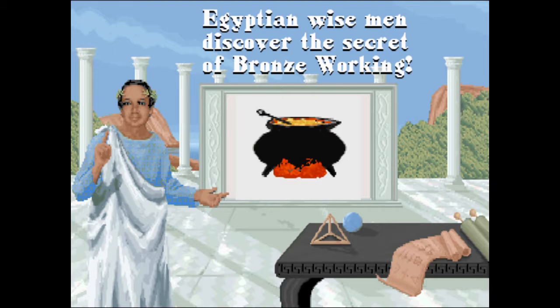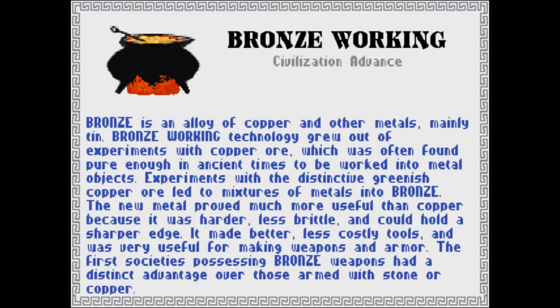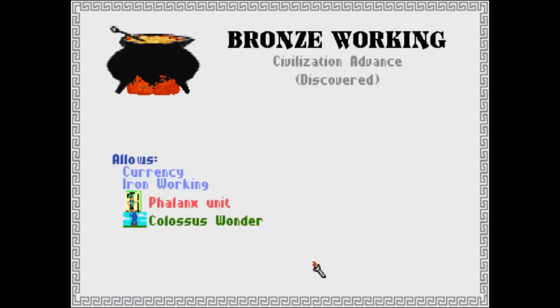You're doing awesome — as opposed to me, I mean I explored a good portion of the map. So it's like higher weaponry. Yeah, Bronze is an alloy of copper and other metals, mainly tin. Bronze work technology grew out of experience with copper ore, which was often found pure enough in ancient times to be worked into metal objects. Experience with the distinctive greenish copper ore led to mixtures of metals into bronze. The new metal proved much more useful than copper because it was harder, less brittle, and could hold a sharper edge. It made better, less costly tools and was very useful for making weapons and armor. The first societies possessing bronze weapons had a distinct advantage over those armed with stone or copper. This is where you're going to be able to do the Phalanx unit and also the Colossus Wonder, and Currency and Iron Working.